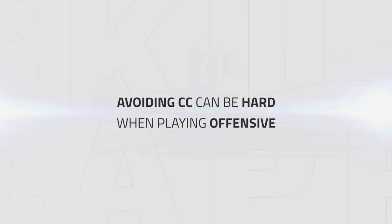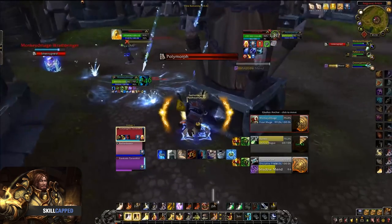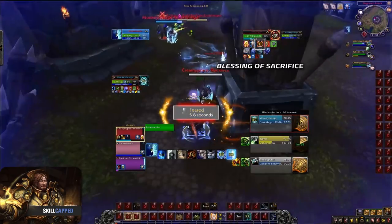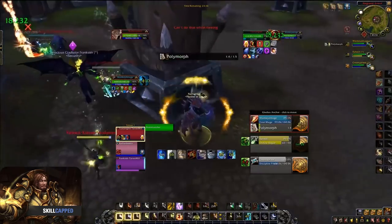When playing offensive or when the enemy team pushes in, avoiding CC can be hard. To counter this, you can use your Blessing of Sacrifice to break incoming CC and save your partners at the same time. Sacking incoming CC will save cooldowns for you and your team, since you will most likely have to use a trinket and another cooldown, or have your partners burn cooldowns to survive the setup. In this clip, my DK has no cooldowns left and I don't have my trinket ready. If a CC chain lands on me, I would have to use my bubble to save my DK. Instead, I use Blessing of Sacrifice right before the priest lands the fear on me. After the fear breaks, I can get to safety and top myself.